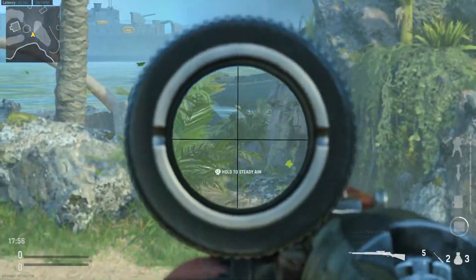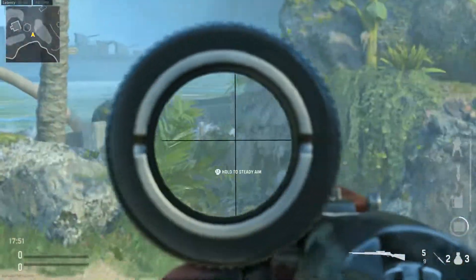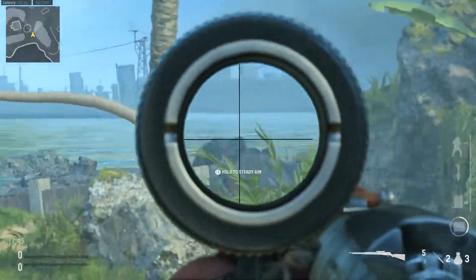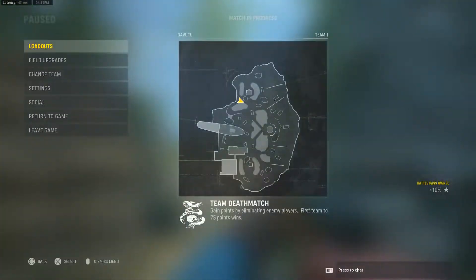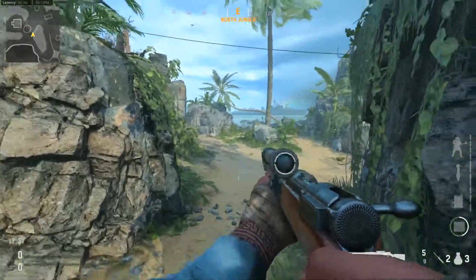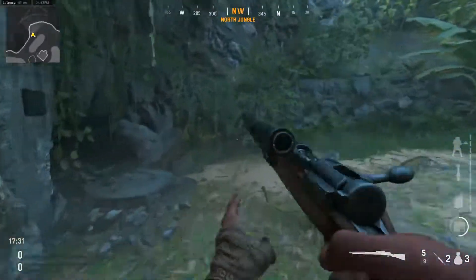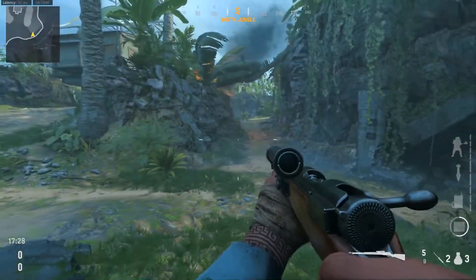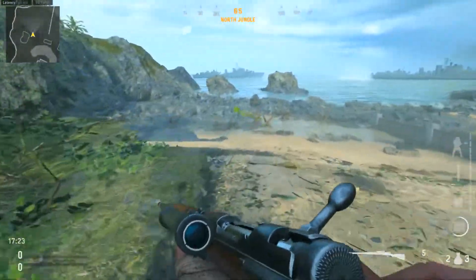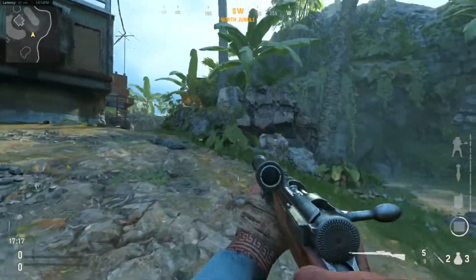Over here we can get lines of sight to enemies there, there, and behind us. Enemies will like to run through here for a flanking route, but most of the time they're running toward the bunker area, which I'll show in a bit. It's a quick area to get some shots on enemies over there, then run back. Over here isn't really that useful — I think this might be a spawn point. I do know for a fact that the spawn point for the other team is down here by the water.